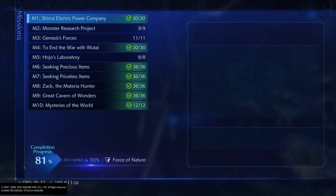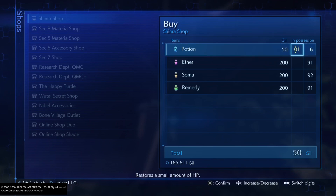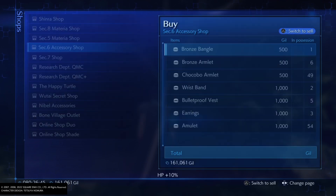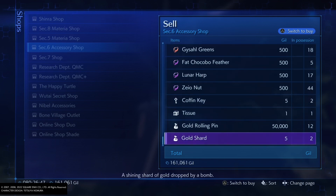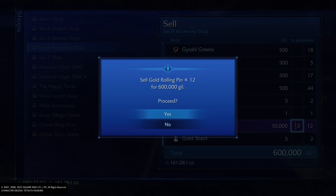Head into a shop - let me just top up on potions quickly, then we'll go into a shop and sell those Golden Pins. Each one goes for 50,000 gil - sorry, wrong item at first - but yeah, you want to sell all the Golden Pins.